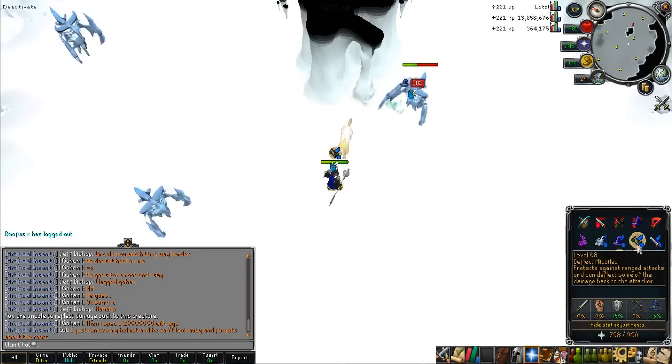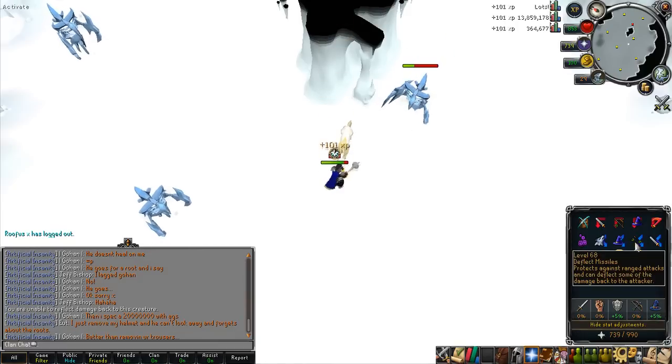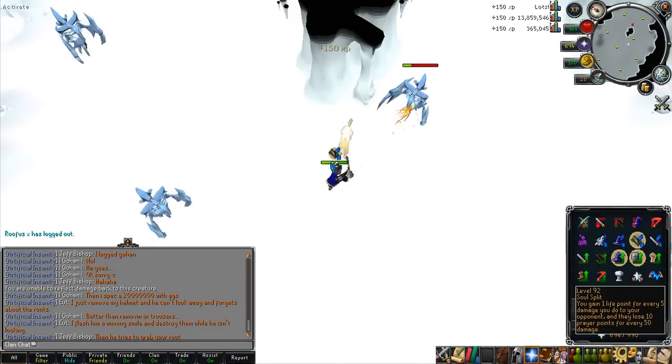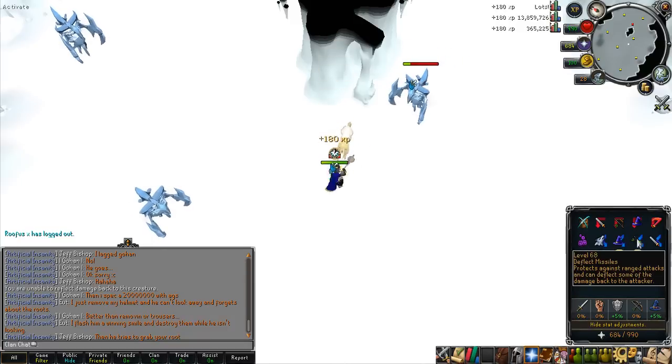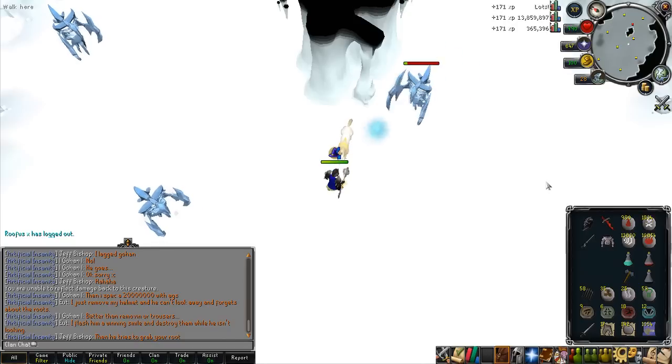Hey guys, what's up, and here is finally my Road to Armadale's Staff episode 1 footage. I ended up doing 4 trips to Glacors. I've been using Void and I didn't really look into massively what the best sort of setup is for Glacors, but I usually have used Void in the past and I find it fairly good for Glacor kills.